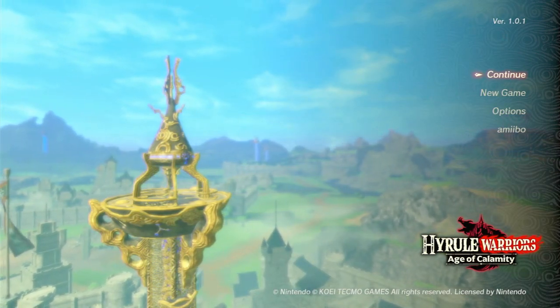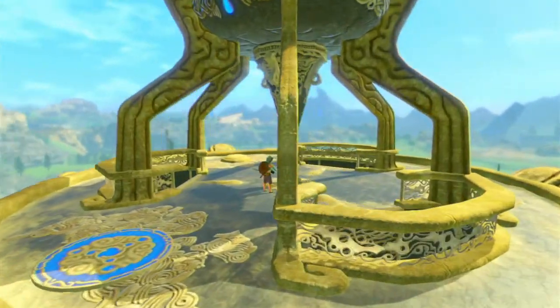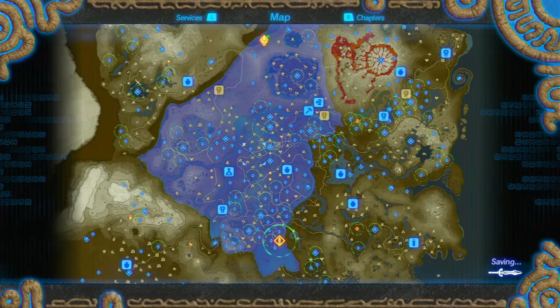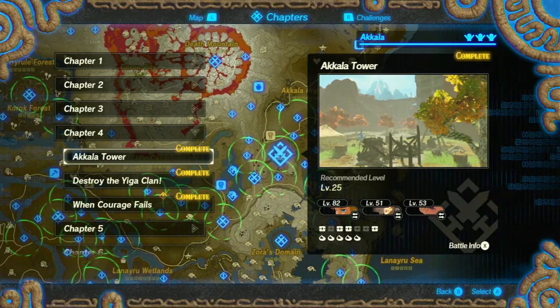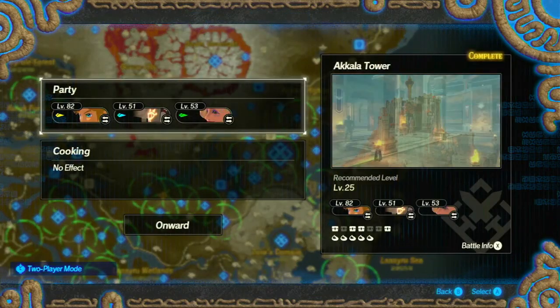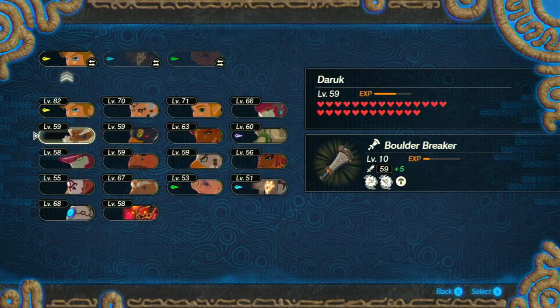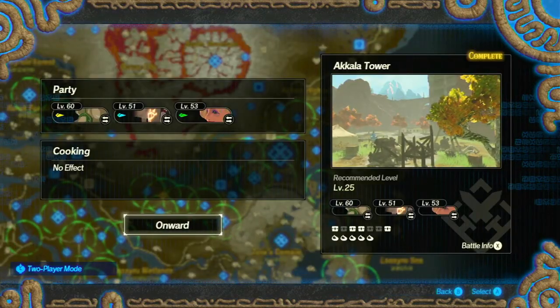Hey everybody, it's Bluetoad and welcome back to Hyrule Warriors Age of Peace, probably. We're gonna continue going through — I think we're up to chapter 4 now. Akala Tower only needs 3 treasure chests. We've got all the Koroks already, so I'm gonna take Hestu because he'll also get the Korok Sensor effect if we get enough of his weapons. We also need to level them up a bit.